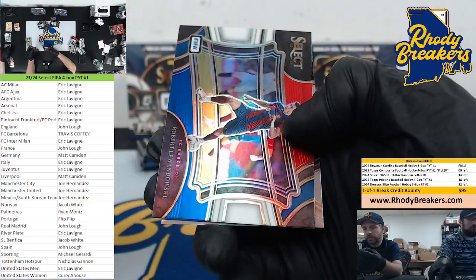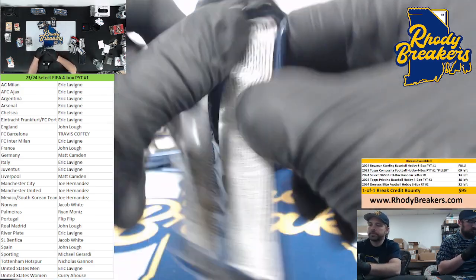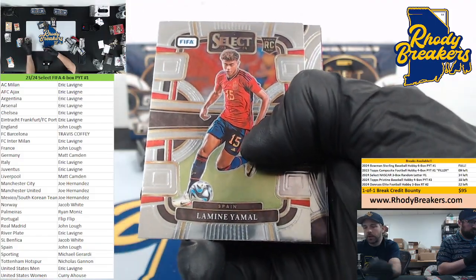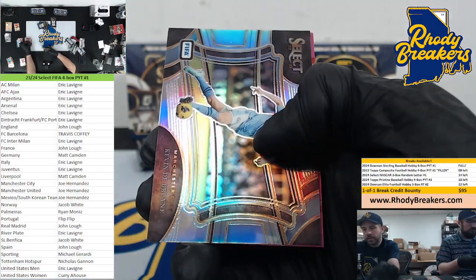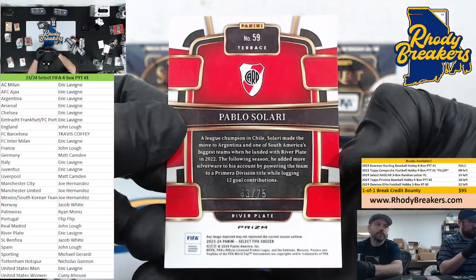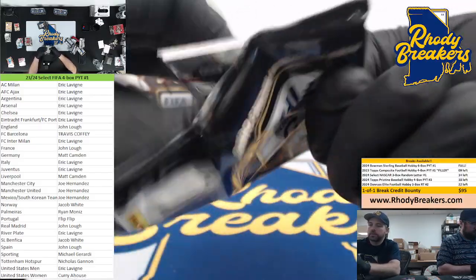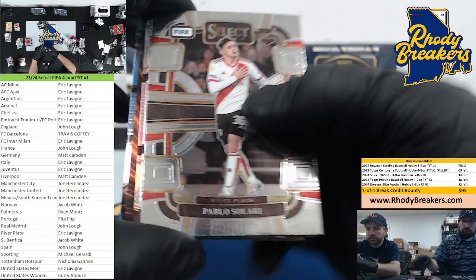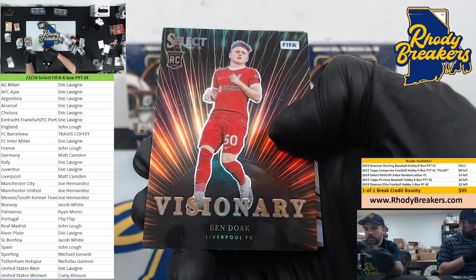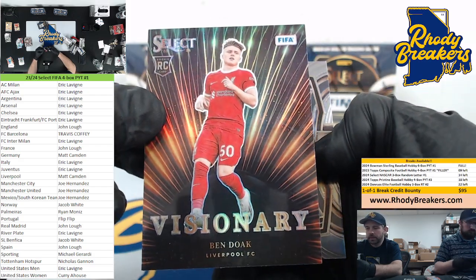Red Gavi, followed by a red, white, and blue Lua — right next to each other. About a half-dozen packs to go. Yamal base, Spain version, KDB silver, and Solari pink — River Plate — 43 out of 75 — that's Eric. Is that a visionary? That's right — Endrick. Ben Doak visionary — nice. These are SPs. Liverpool spot strikes again. There you go, Camden. Nice visionary hit.